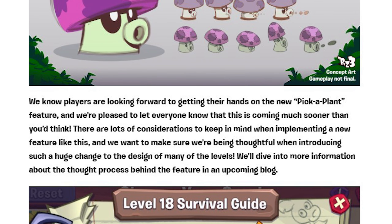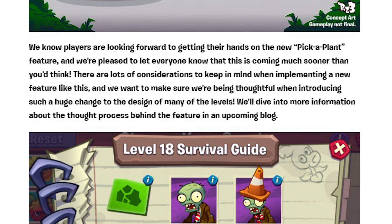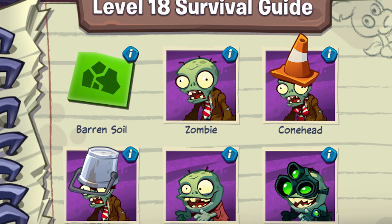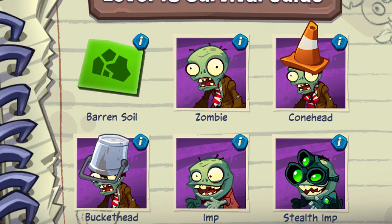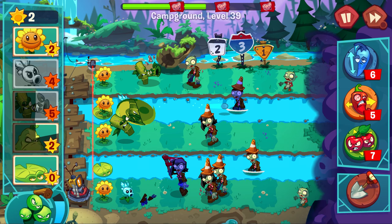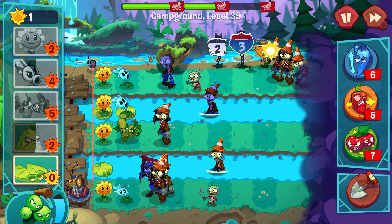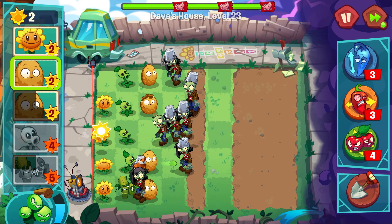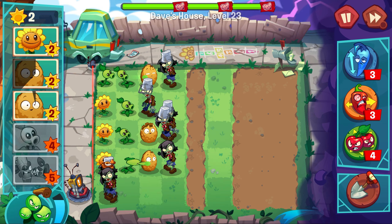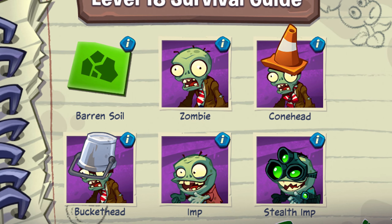When we get to the final image in the article, things get interesting because it shows off something we've yet to see — and it's weird that they don't talk about it in the article at all. This is the Survival Guide, which I suppose is just a different way to show the player which zombies will be coming for their brains in the level. It is a feature that's in all the other PVZ games, but it's good that Pick a Plant is not just being shoved straight into the game — they're thinking about the systems around it. With the player choosing their seeds, it helps with strategic decisions of which plants they want to take into a level. I like how the Survival Guide looks, and hopefully this might mean all the zombie information provided here will later go into an almanac.